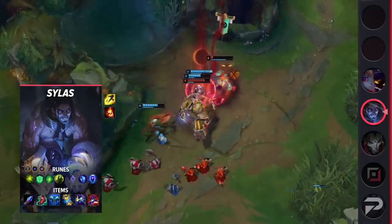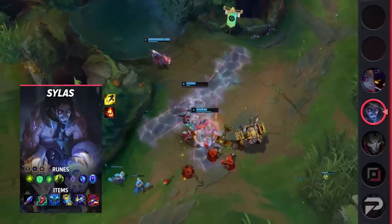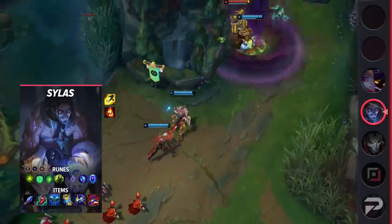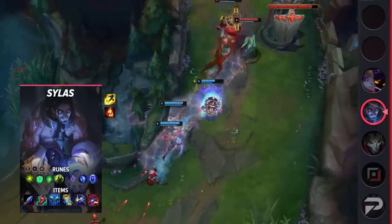For his runes, take Aftershock, Font of Life, Second Wind, Overgrowth, Manaflow Band, Transcendence, Ability Haste, Adaptive Force, and a Defensive Rune. His items are Spellthief's Edge, Ionian Boots of Lucidity, Everfrost, Zhonya's Hourglass, Cosmic Drive, and Rabadon's Deathcap.